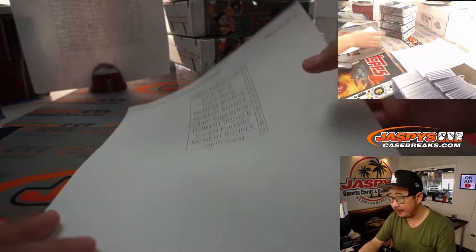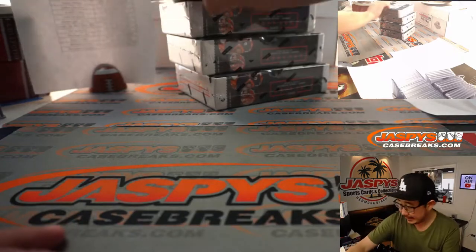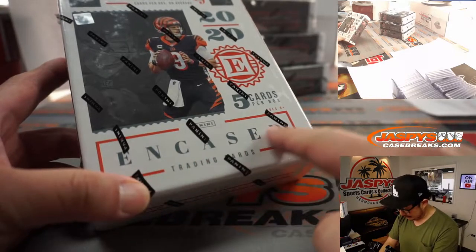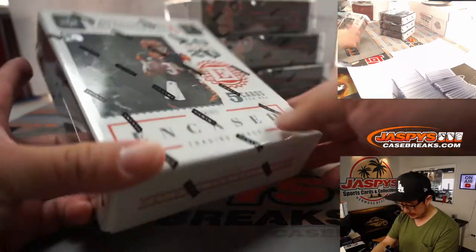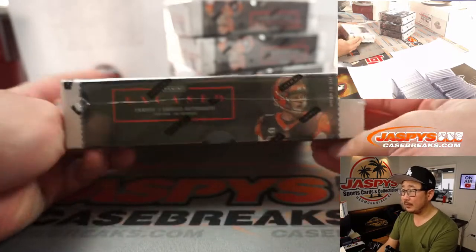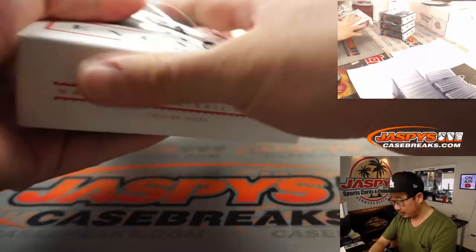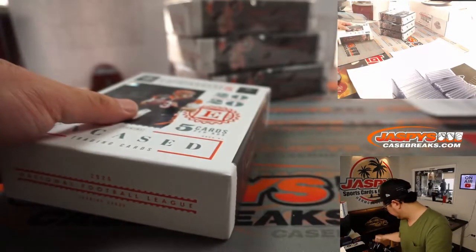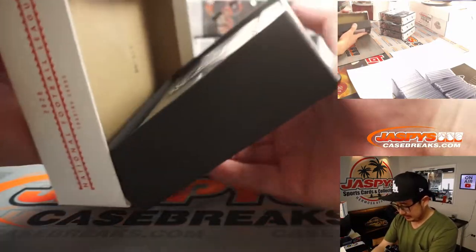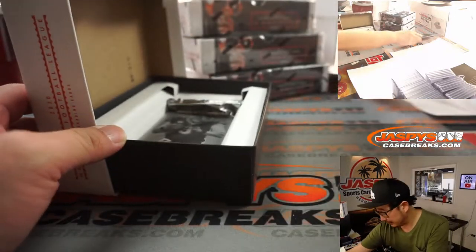We got Joe Burrow on the front, five cards per box — some pretty nice stuff in here per tradition. Drew, you ended up being the last spot mojo with the Rams. We'll do the graded cards here at the end all at once.